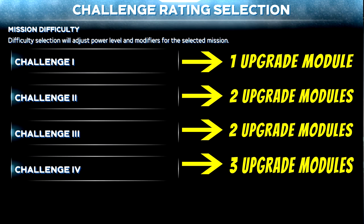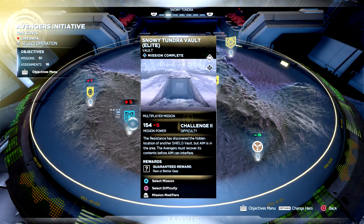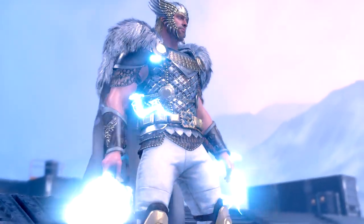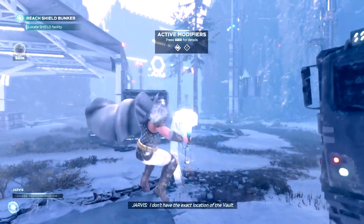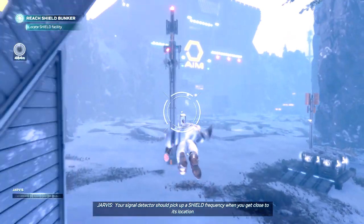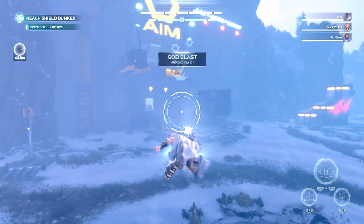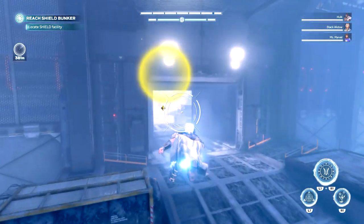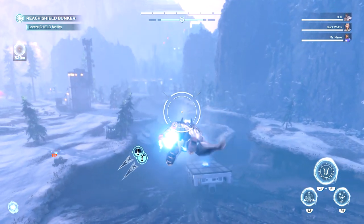Let's begin with the first location, which is our beloved Snowy Tundra Vault mission. The reason for visiting it is an elite enemy that spawns close to the starting point — you'll find him behind the front gate on the right side of the area. Most open area missions feature elite enemies with little helmets above their heads, representing points of interest marked by Jervis. Elite enemies drop upgrade modules every time you kill them, with quantity determined by the difficulty level.